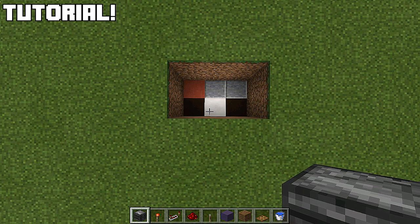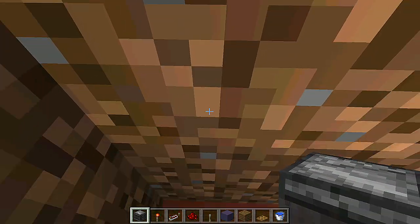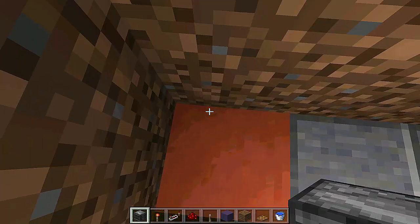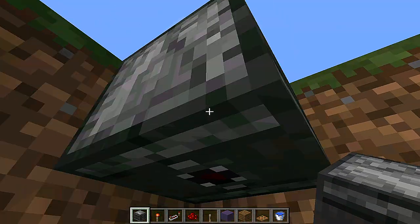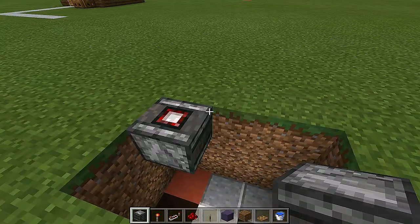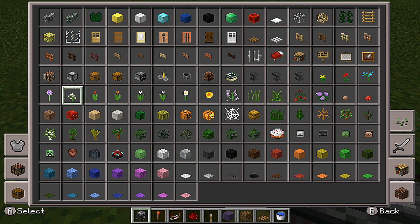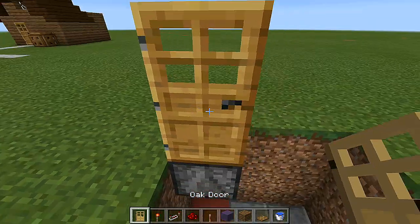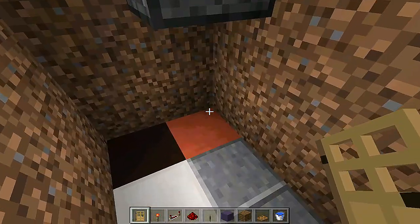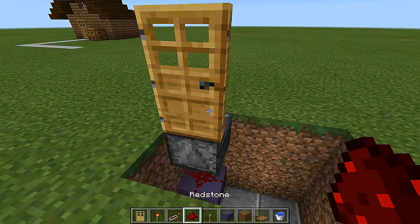Once you have your three by two spacing dug down three and your resources gathered, come to the bottom left-hand corner and count over one to where your door is going to be. Your door is going to be right here on top of this red block. Look up and place an observer block facing downwards. From there, take out your door and place it on top of the observer block — I'll use the oak door. Right underneath the observer block, place down a block with a piece of redstone.